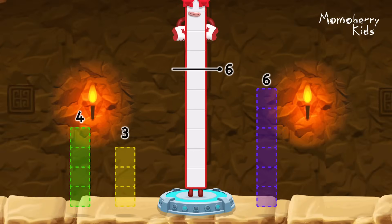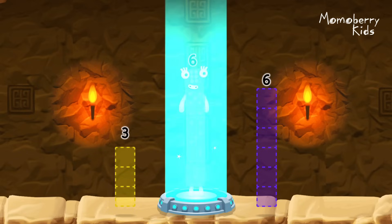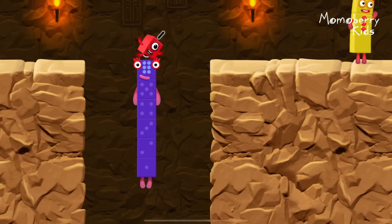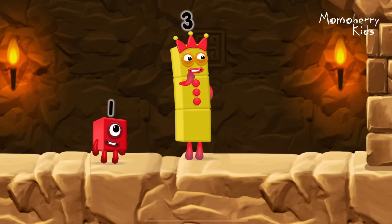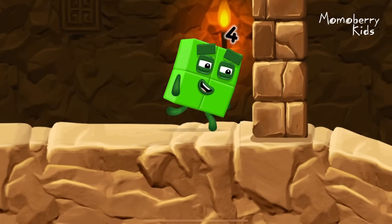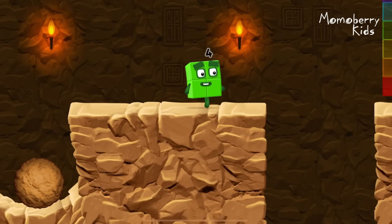Take number blocks away from ten to leave six. Four. Correct. Ten minus four equals six. I am six in the mix! I think three might need one's help to get past that wall. Two plus two.